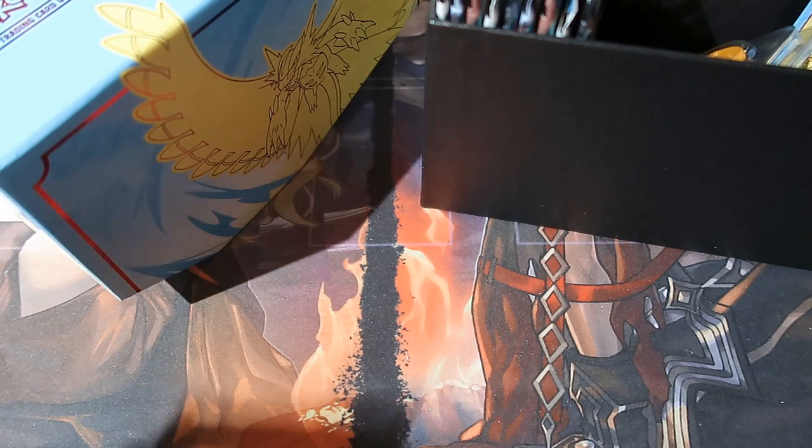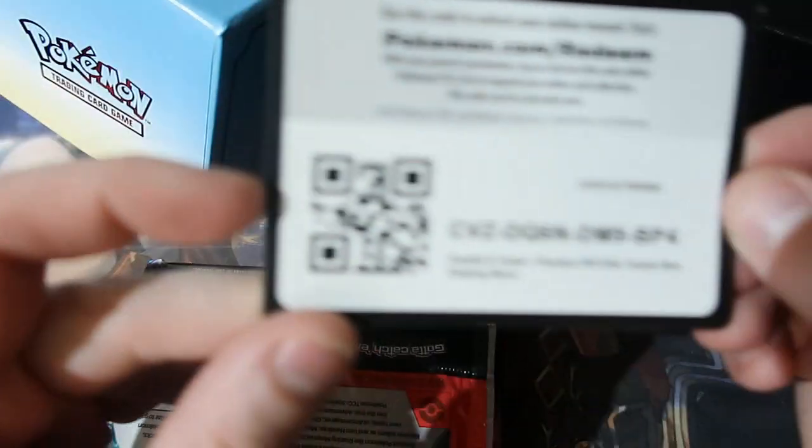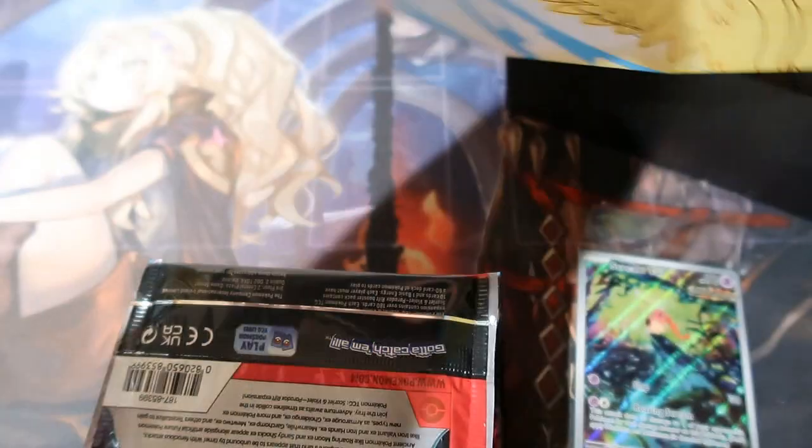Lift up the box — the sleeves were about to be thrown away, but they are beautiful as ever. Put them to the side. Here are your packs, here is your code — and it's gone. Hello — there's two promos in one! This could be an omen, ETB people. We could probably get some amazing pulls right here.